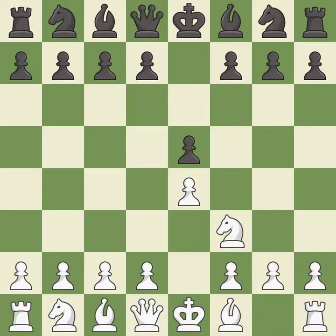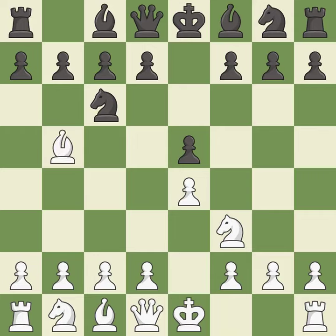Nf3 develops the knight toward the center, attacks the e5 pawn, and prepares to castle. Nc6 develops the knight toward the center, protects the pawn on e5, and eyes the d4 square. The Ruy Lopez opening develops the bishop to immediately attack the knight on c6, the lone defender of the e5 pawn.